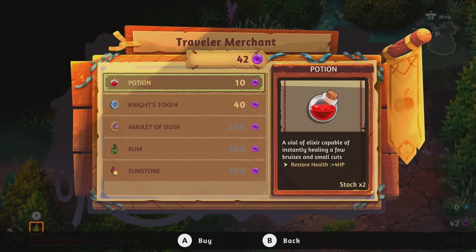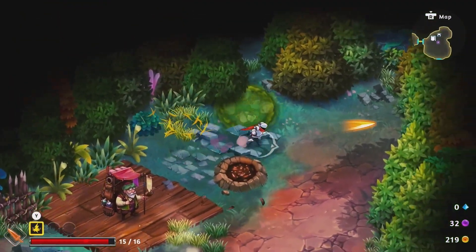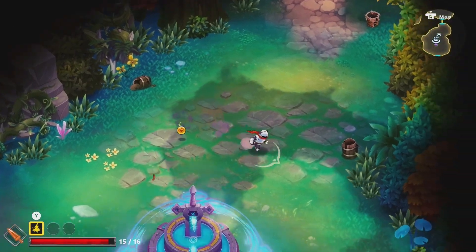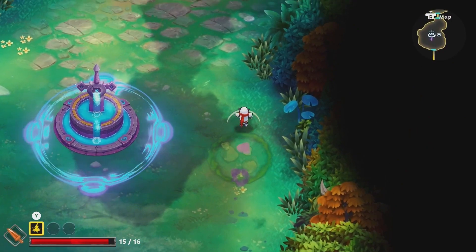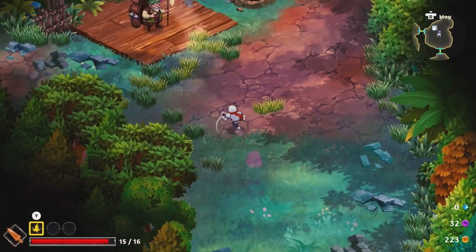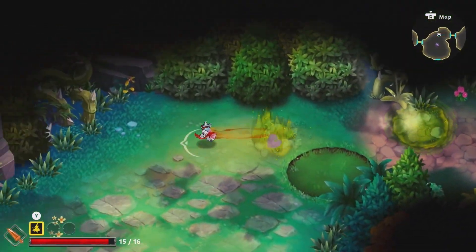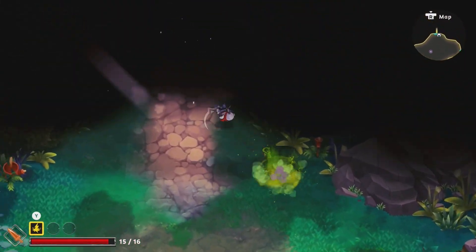Arthur is not alone on this journey — he's the last knight left, resurrected by Merlin, but there are other citizens of Camelot scattered across the dimension. On your travels you'll rescue them and they'll be transported back to Camelot central. You also have Excalibur — unfortunately it's broken, but you can channel its powers to use the abilities of the other fallen Knights of the Round Table.